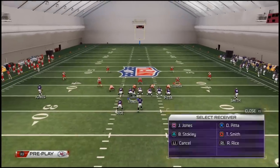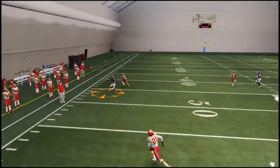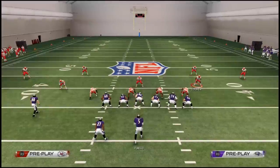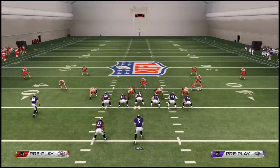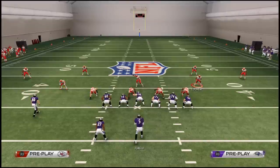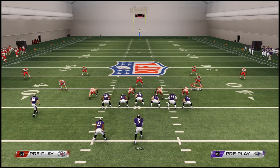Against cover three, we should also be able to hit the comeback route — it gets into a really nice void, and even if a flat defender drops, it's shallow enough that we can fit it in. That's how we like to use the base play — the motion also helps us tell if they're man or zone based on whether they follow Stokely. The motion is the foundation for everything we're doing offensively because it gives us a quick tell and we can adjust to what the defense shows. That's our base play, the PA Saints Cross from the Normal Halfback Weak formation — come back tomorrow to see how we develop our three-headed rushing attack.